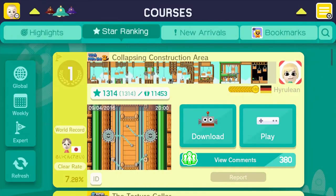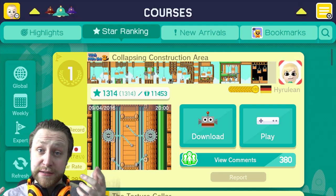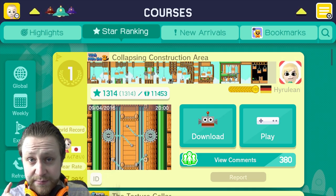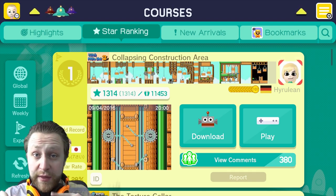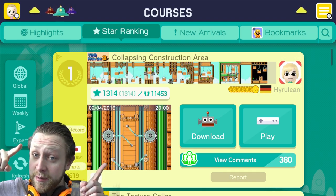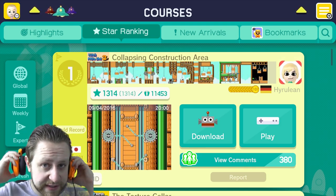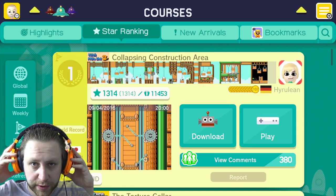Hey peeps, my name is Pablo Picanto and welcome to Super Mario Maker. Today I wasn't sure what level to play, so I searched for the number one ranked expert level this week, and we came up with 'Collapsing Construction Area' by Hyrulean. It has a clear rate of below 10%, so that should be interesting.